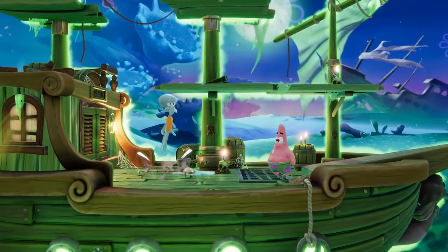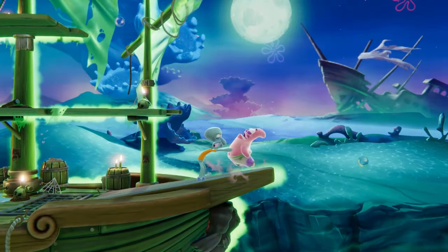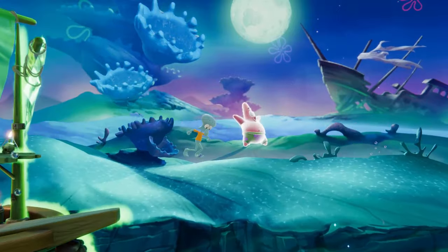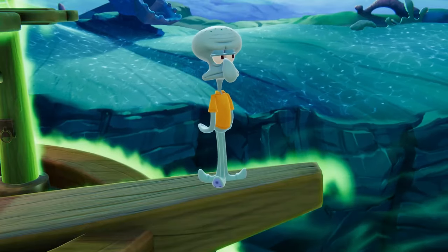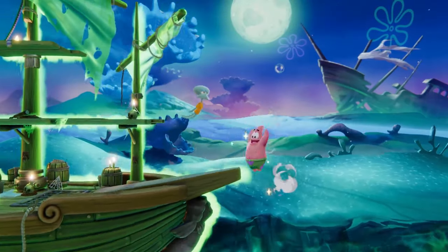Squidward's light aerials are integral parts of his combo game. His light forward and up aerials are both multi-hit attacks that can be used to drag opponents down to extend your punishes. His down air is a spike, and besides being a beautiful display of artistry in the form of movement and rhythm, his neutral air also boasts plenty of range, which can help him assert dominance in the air.